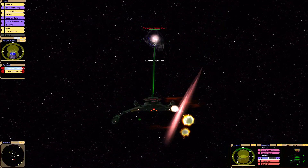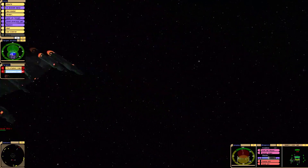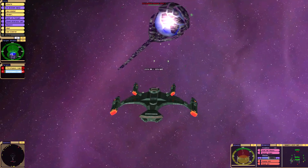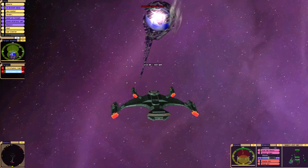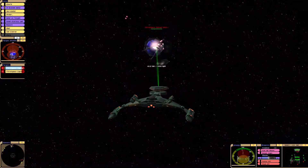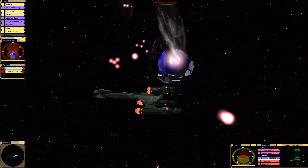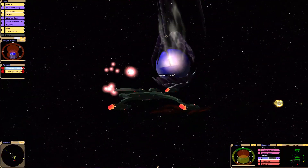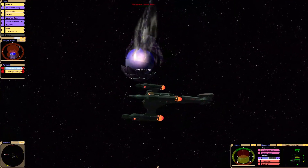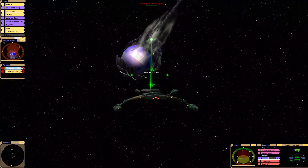I just dropped the ZMP down. Shields are at 75%. Their Aft Shield is draining. Stop firing — it's not like they should have a lot of power.